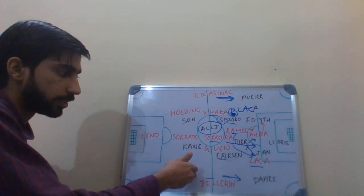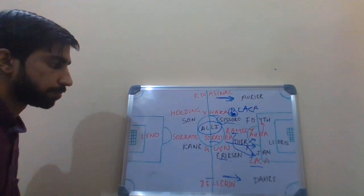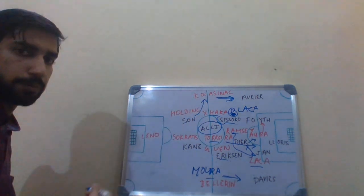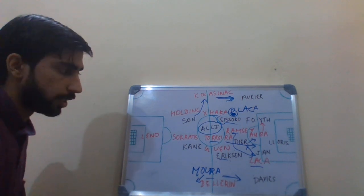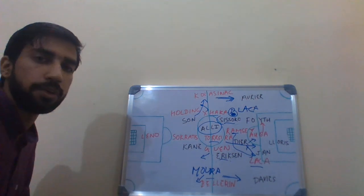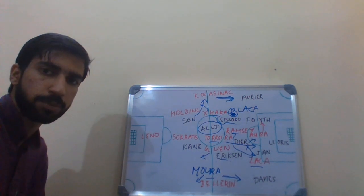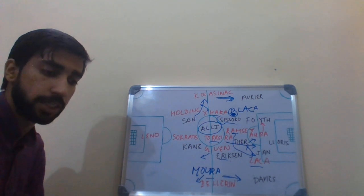Imagine Lucas Moura being brought on around the hour mark, with Son going wide. This could have forced the Arsenal wing-backs back, with Moura and Son testing them. It could also have forced Guendouzi and Xhaka to help the wing-backs, which could have again opened up Spurs' chances in central areas of the pitch. This is where Pochettino lost the plot — he didn't read the changes Emery made in Arsenal's favour.